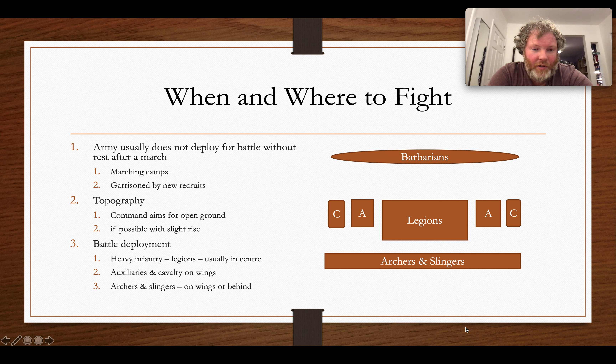Even at Cannae in the Punic Wars, there was rest beforehand. Set up shop, make a camp, prepare, get things ready, and then head off to a possible location. Now if you're picking a location, you're obviously conditioned to some degree by where your enemy is, but a commander might look for certain things — can you find a place reasonably open so you can deploy all of your infantry and cavalry and whatever else? As far as how they would line up, roughly, individual circumstances would mean there would be certain situations where things might be different.